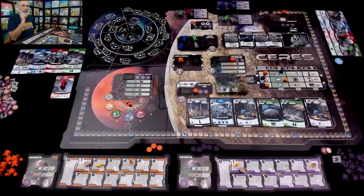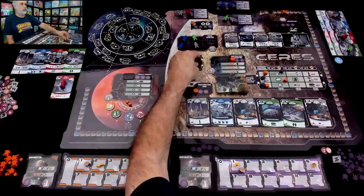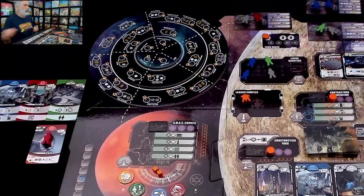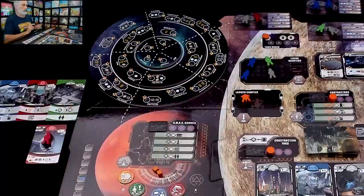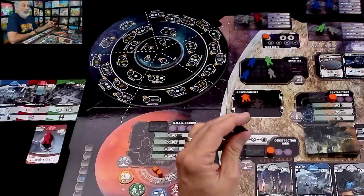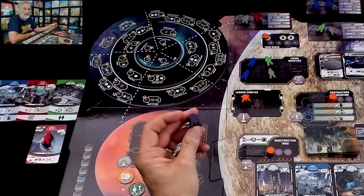When Jen activates the launch site, she gets two ore, and if she wants to spend ice she can get two more. She doesn't have to spend ice because she's the ice queen, so she's going to get four ore, and she is going to launch. Jen gets four ore and she didn't have to pay ice to get it. Launch! And remember — this zone and this zone on the asteroid field are free to get to. Jen could land in any of these spots, get the points, and get the resources right now, and will get those resources at the beginning of every year for the rest of the game.